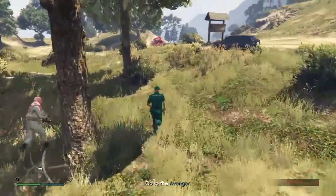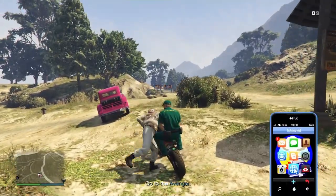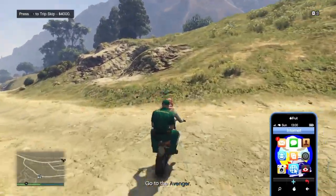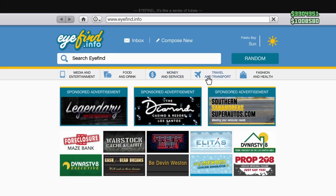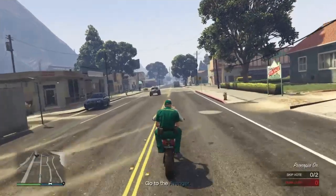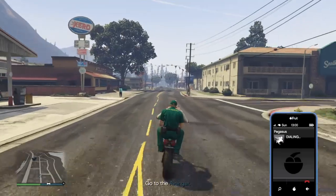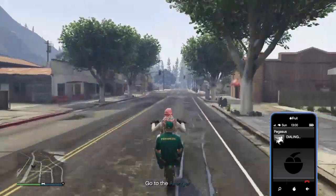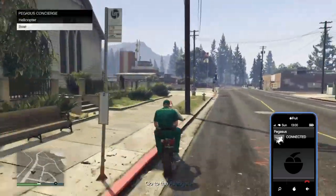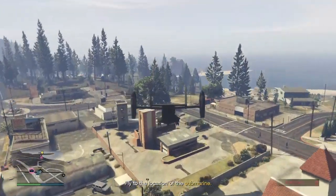Now make your way to the Avenger, and also order a Sea Shark through the internet. Go to Travel and Transport, then Dock Tease, scroll to the bottom, and order the Sea Shark. Call it up just like this, then call the Avenger up through Pegasus and it will be delivered.